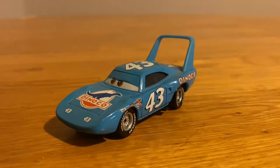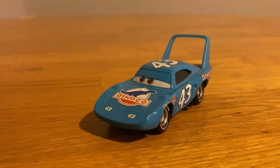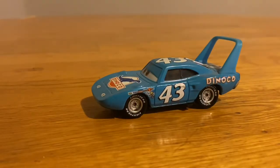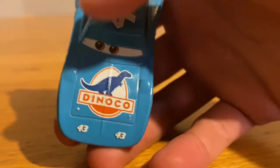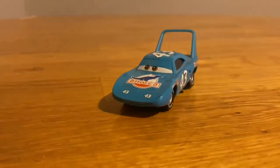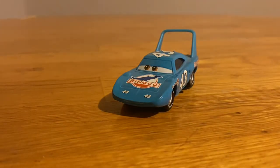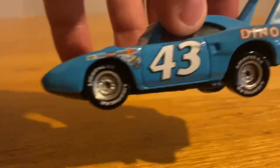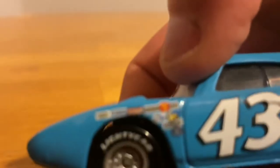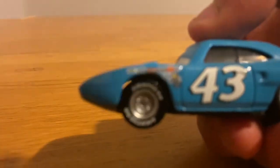I'm pretty sure there was actually a real Plymouth Super Bird that the King's voice actor drove, and that's what they decided to base the King off of in the movie. He's got Dinoco right here on the hood with the classic logo, 43 here and here — not on the headlight like Lightning McQueen's 95 is on his headlight. The King doesn't have headlights in the first movie, so the number is placed right there. He's got all his sponsors listed — I won't read them all — and silver Lightyear tires on both sides.